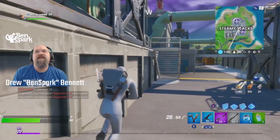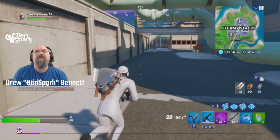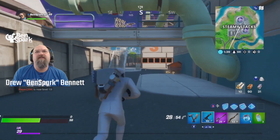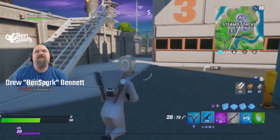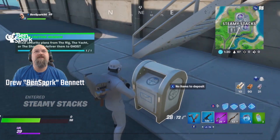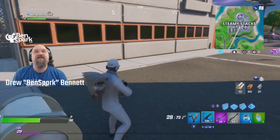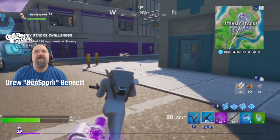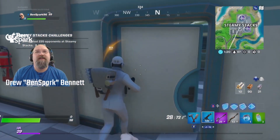Let's find a mailbox. There it is, straight ahead! We see the mailbox straight ahead — that's the Ghost symbol. We're going to give the item to Ghost. And there you go! We have completed it — we got the new style for Brutus. That's awesome. I'm excited about that. I'm going to play through the rest of this and enjoy.